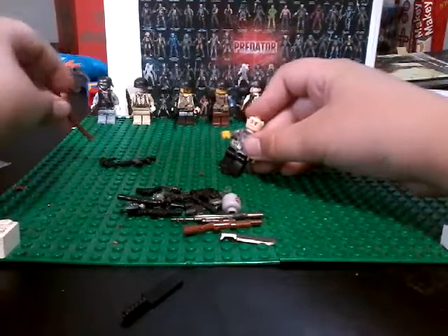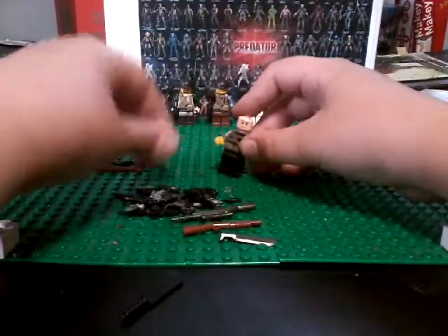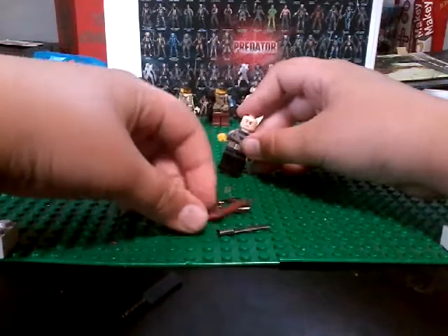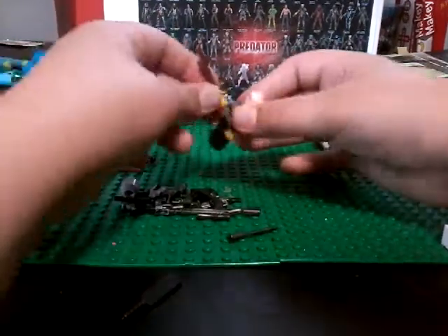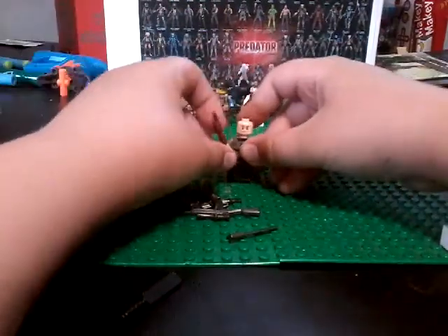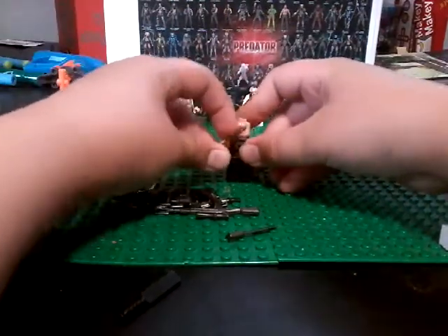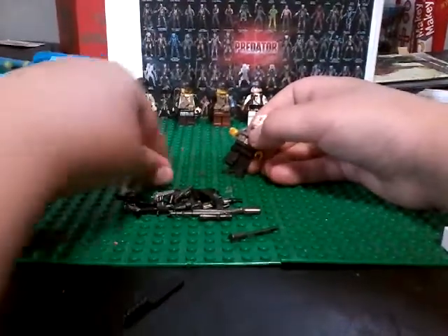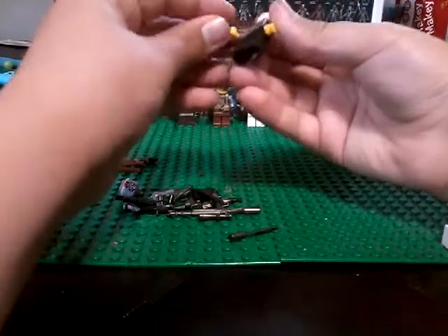It comes with a bat. My favorite — the shotgun. You could use that for like a farmer or something — 'get off my lawn!' In the world of stop motion, you can do whatever you want.